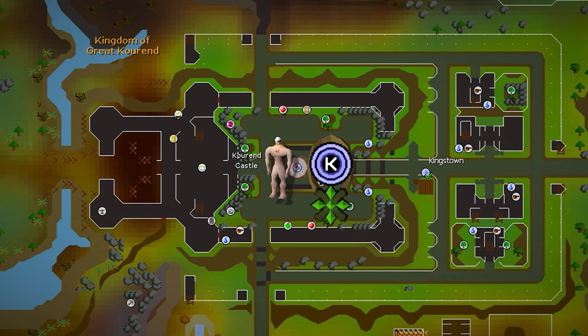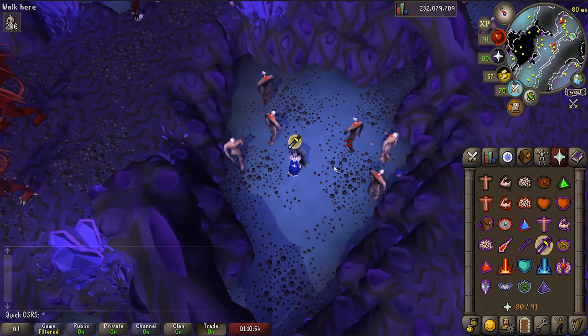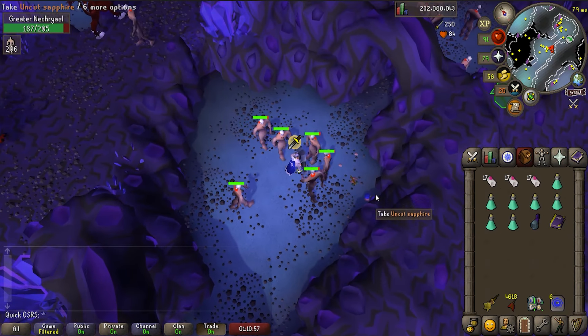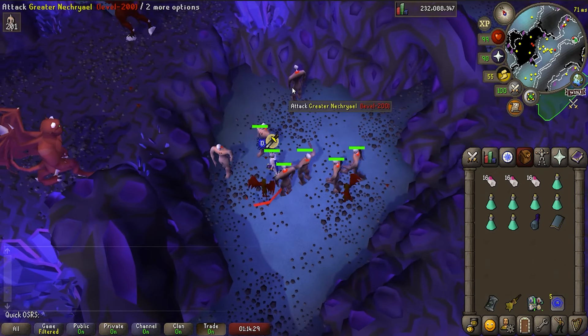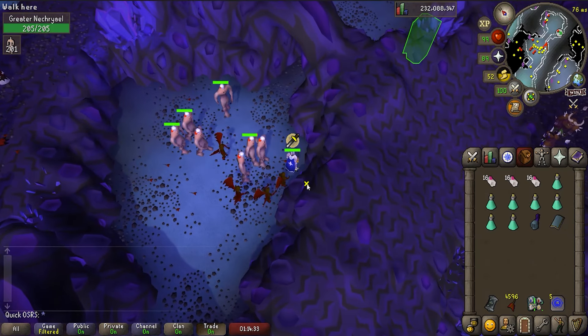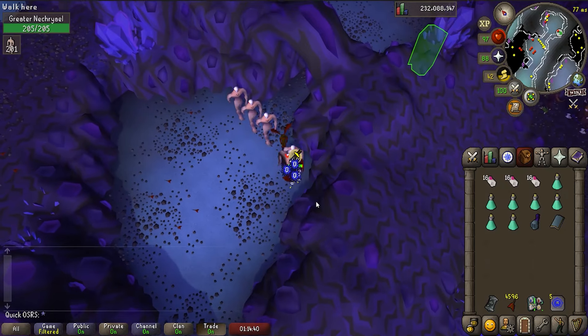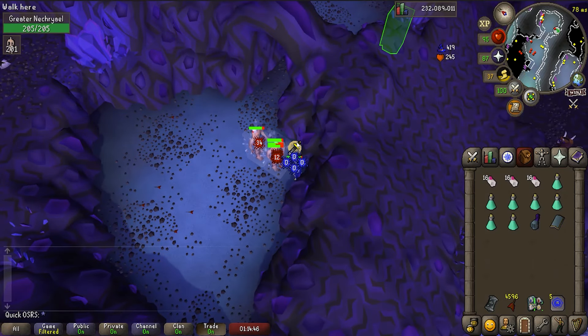We'll be killing the Greater Abyssals in the Catacombs of Kourend. Teleport there with a Kourend Teleport or with your Xeric's Talisman. Once inside, run a bit north and then east and you'll find two rooms of Abyssals. You'll want to aggro all the Abyssals in the room. You can do this by either standing in the center of the room and using a Bulwark Special Attack, or just equip your darts and attack them one by one. Once you've got them all aggroed, go to one of the corners and run back and forth to stack them all on top of each other. Then go to town with your Ancient Magics and kill them all.